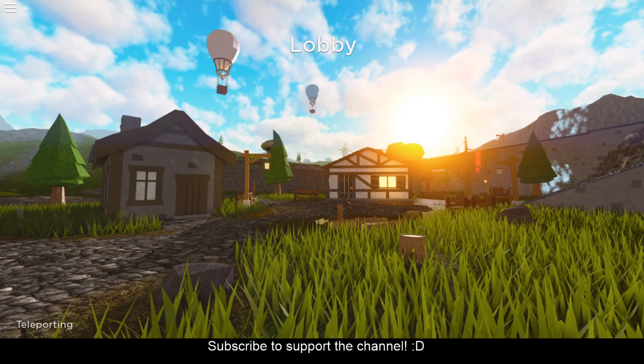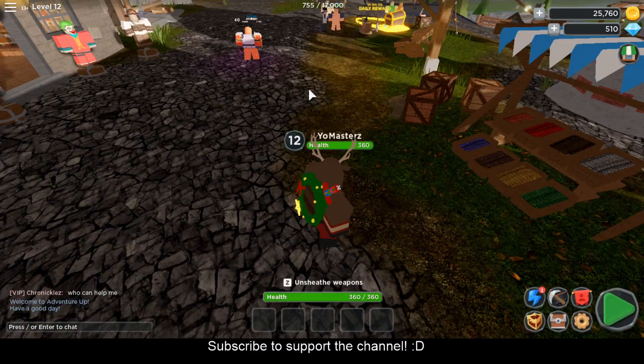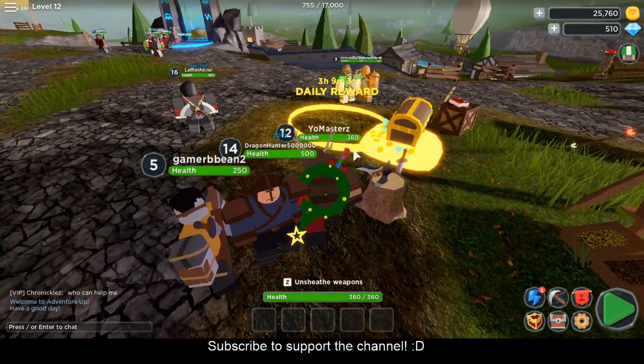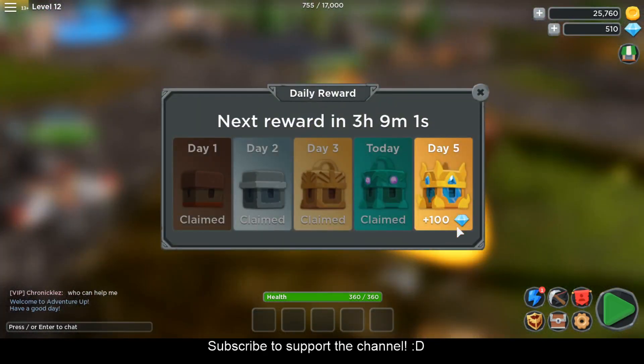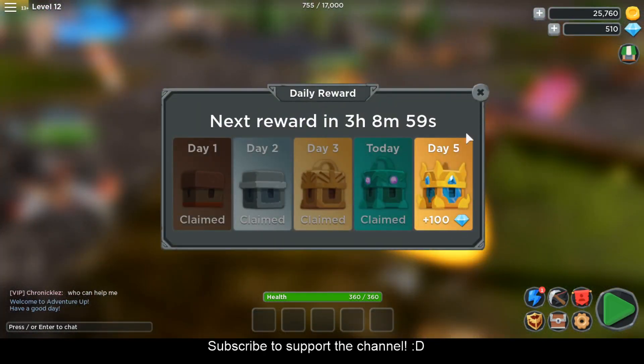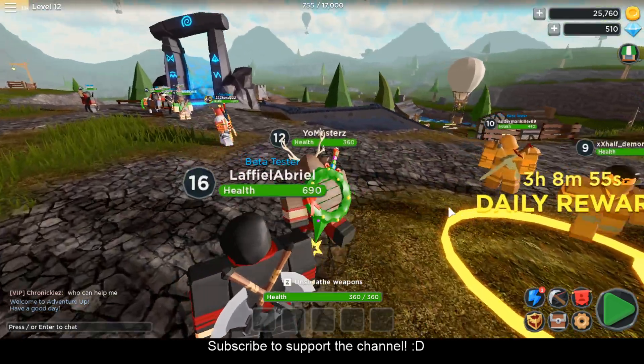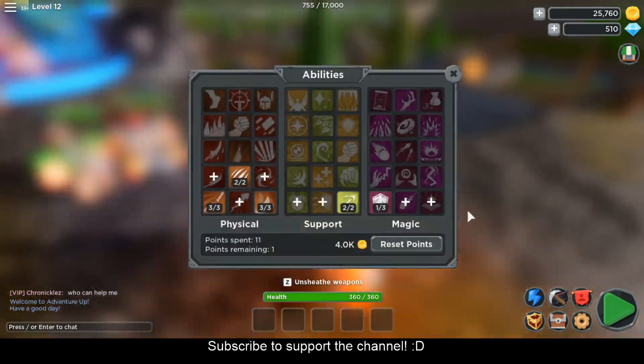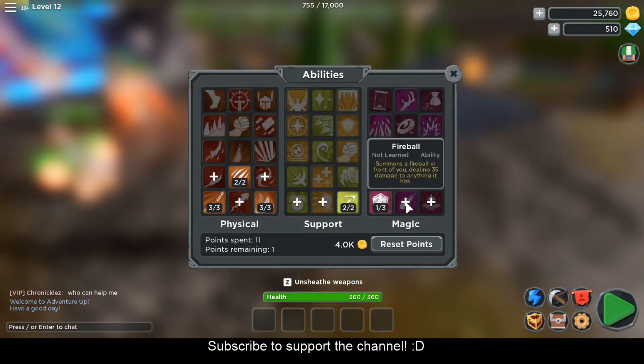After that you're done — you completed the dungeon! Go ahead and click return to lobby. From that battle we actually leveled up to level 12 and we're able to get a new skill, so let's go ahead and check out the skill area. Another thing I forgot to mention is daily rewards — it's pretty cool. Tomorrow I will be getting 100 diamonds. Every day you log in you get diamonds.